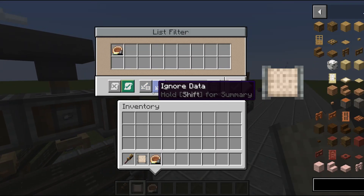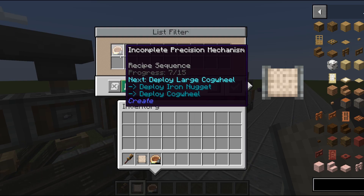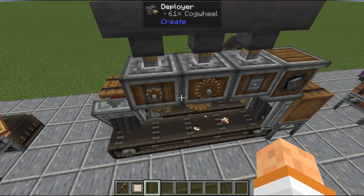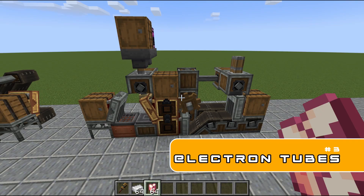Make sure it ignores data — so it could be any NBT data. This bar here is NBT data. Set it, put it here, you can put your mechanism back on the network, keep it going, and it will be complete.